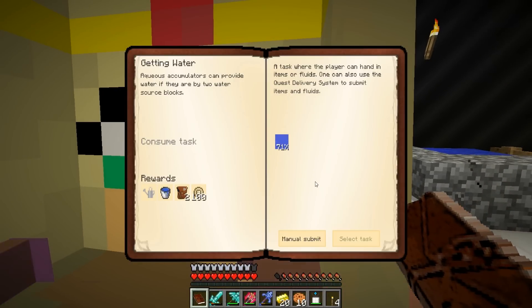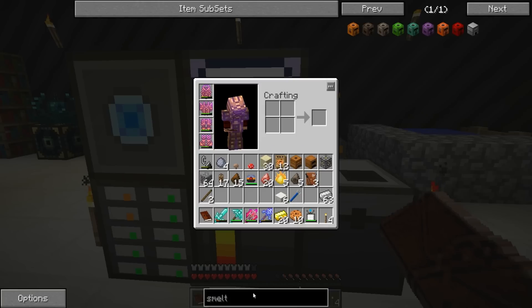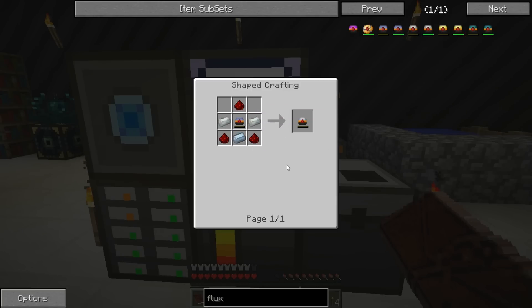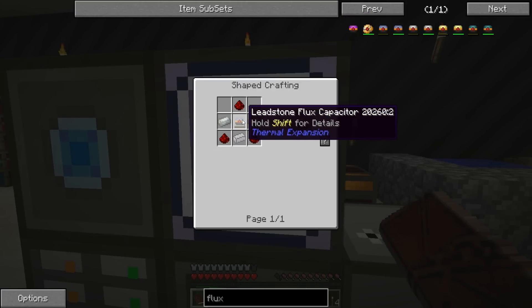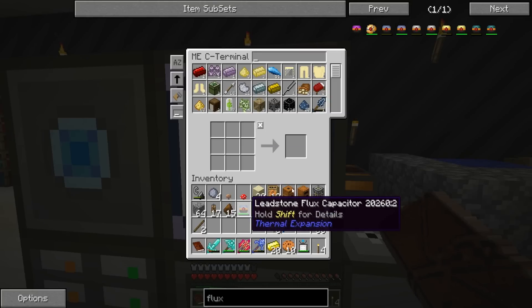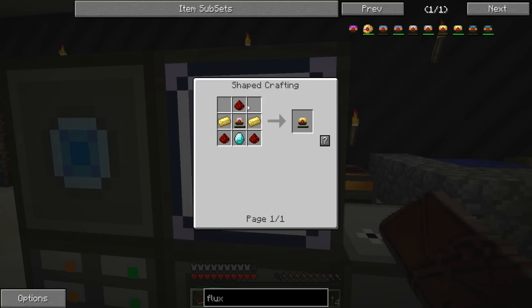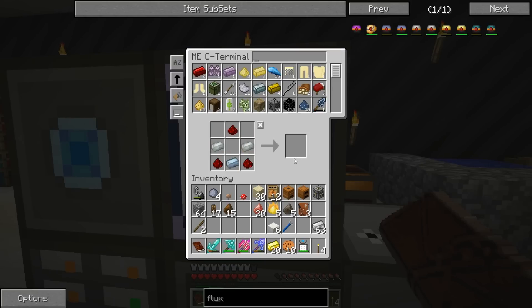I'm going to attempt to make a resonant flux capacitor! Really? Yeah, this is gonna happen. Flux Mastery - harness injury and use the energy there to charge leadstone flux. I have a leadstone flux - okay, cool. Let's try and make this. Wait, I need hardened - hardened flux capacitor. Wait, what just happened? Where's my... oh so we got a hardened flux capacitor!